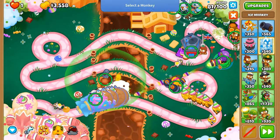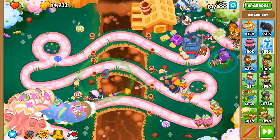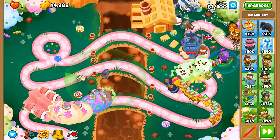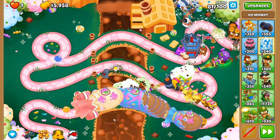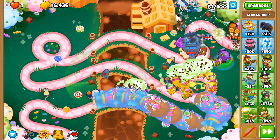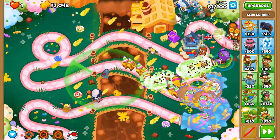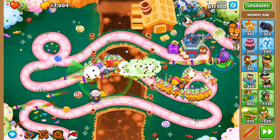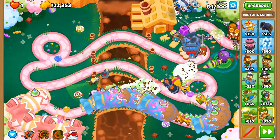When we cast Absolute Zero — as long as they don't go into their children state, so say ZMG to BFB — they will receive a permanent slowdown in their movement speed. Combine that with MOAB Glue and Bloon Sabotage active and they're gonna be crawling along, not gliding across the battlefield. We've now got Absolute Zero money — I mean the money needed to buy Absolute Zero. We've spent the perfect amount to reduce our funds to zero.